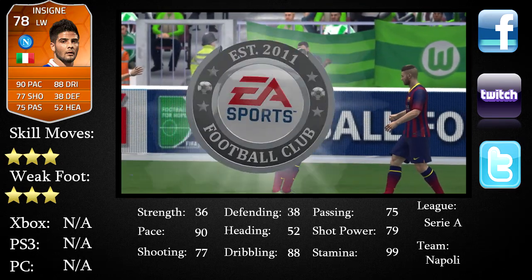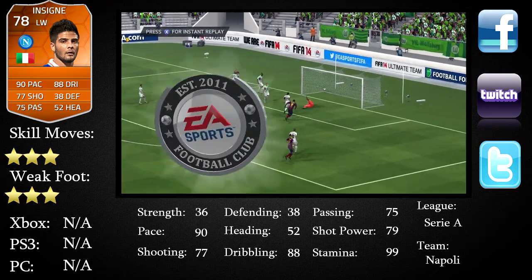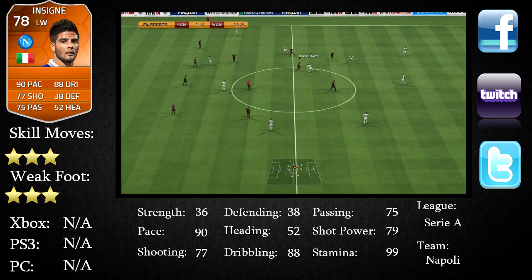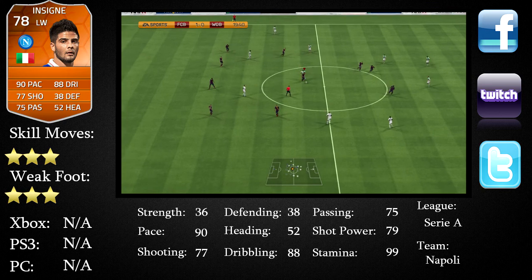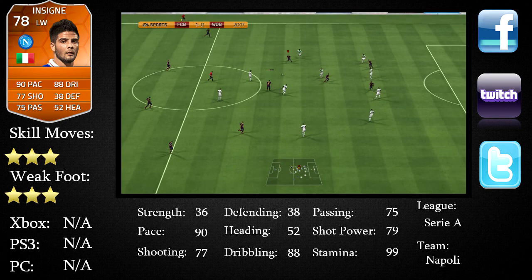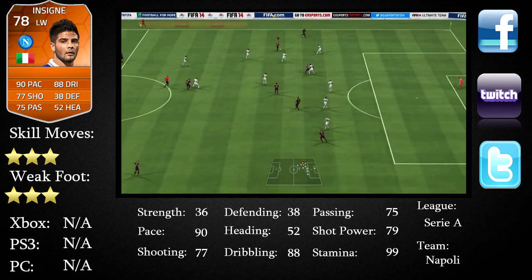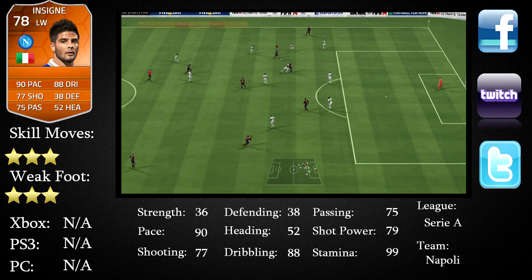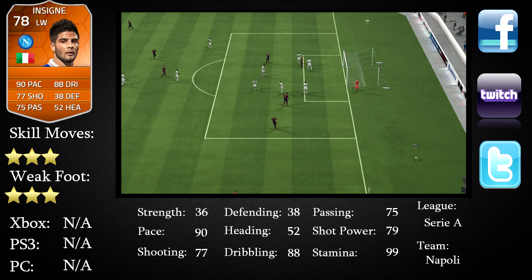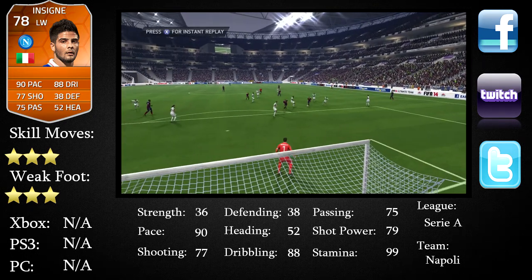As you can see on his card in the top left, he's got 90 pace, 38 dribbling, 77 shooting, 75 passing. His strength is 36, heading 52 — obviously he's quite short so heading isn't going to happen — but his actual physical and skill attributes are outstanding: 91 ball control, 93 acceleration, 98 agility, 98 balance, 90 sprint speed, 99 stamina, 81 long shots, 82 short passing, 81 volleys, 89 dribbling, 84 finishing, 88 curve.